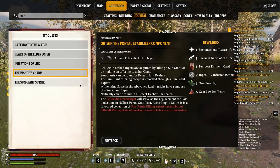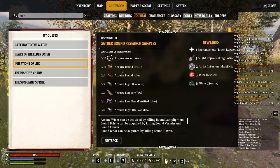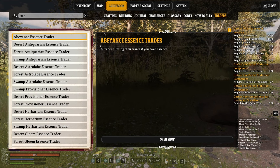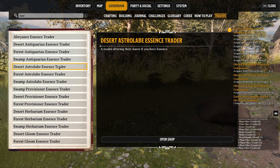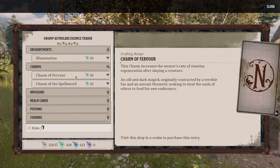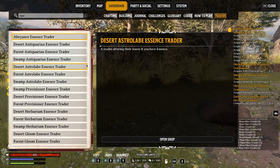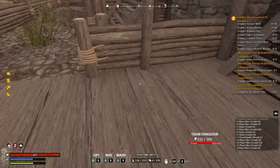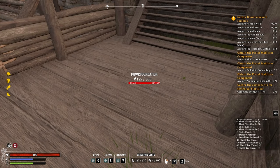You can use the guidebook and the journal in particular to look up all the steps for a quest — it will highlight exactly what you need and where items drop from. You can also look up the traders and see exactly where each trader is located, and if you open their shop it will show you what items you can purchase.